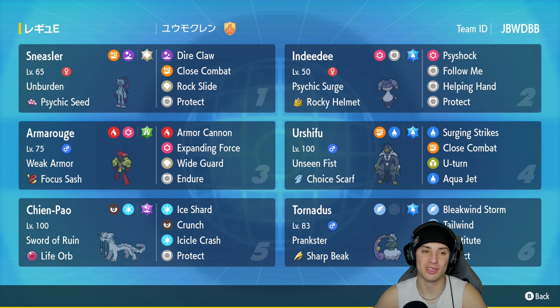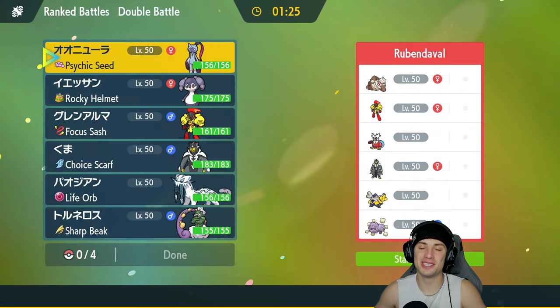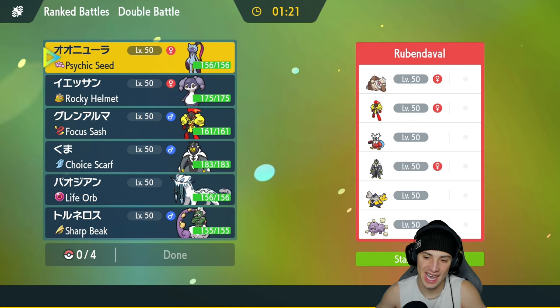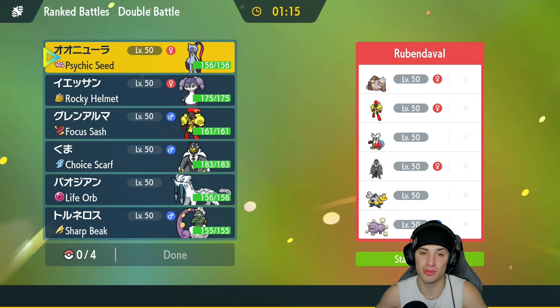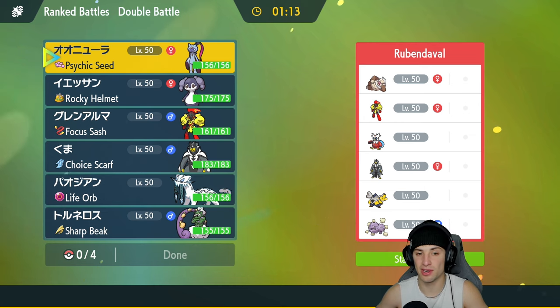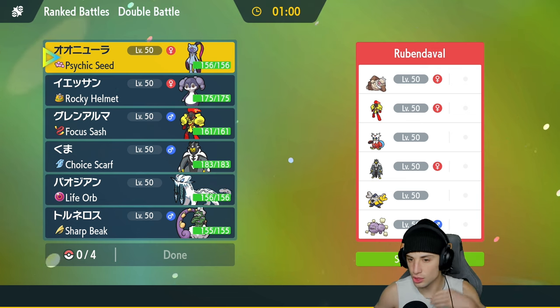Let's hop onto that ranked doubles ladder and grab some wins with the Sneezler and Life Orb Shenpao team. Hopping into our first match — right away I see Slaking and Neutralizing Gas Weezing, probably the combo they want to lead with. What I also realize is they have no terrain, which is actually really good for us. We can set terrain with Indeedy as long as Neutralizing Gas Weezing is not on the field.